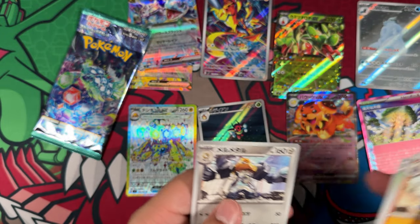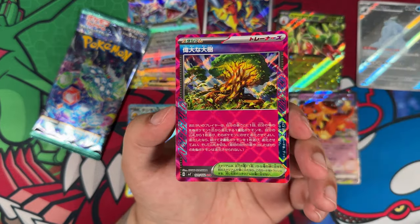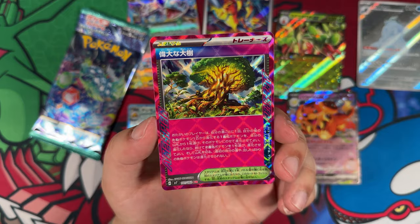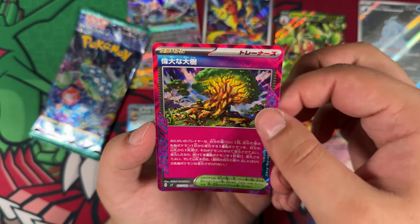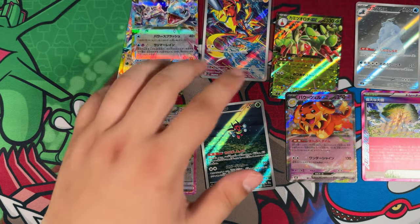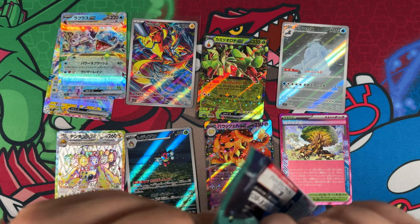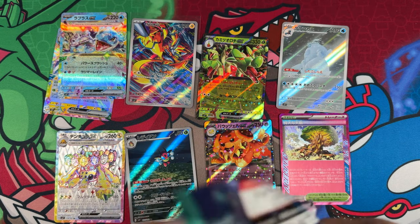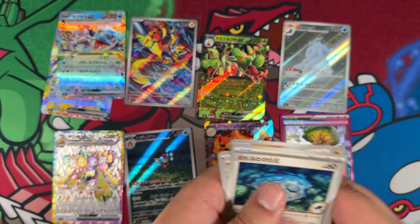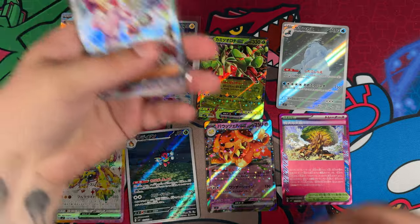Our ace spec card — I may be misremembering things, but I think this card may be really, really good in English. Once again, I'm still a beginner player of the Pokémon TCG, so I don't know. And our last card — but there we go, nothing in the last remaining pack. That was a successful opening.